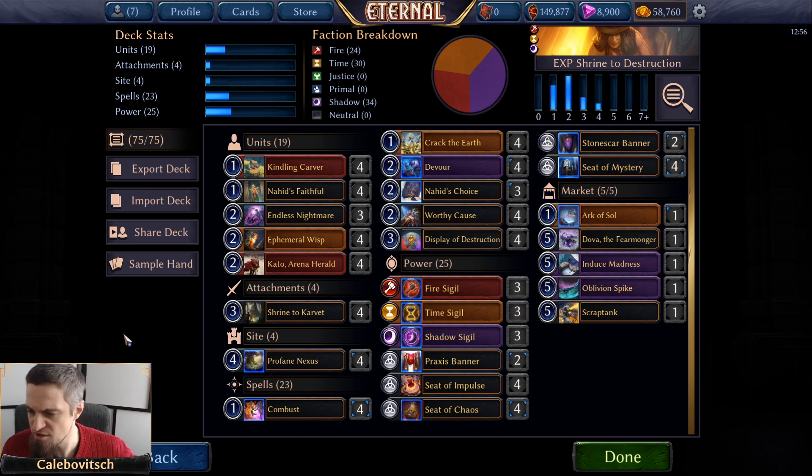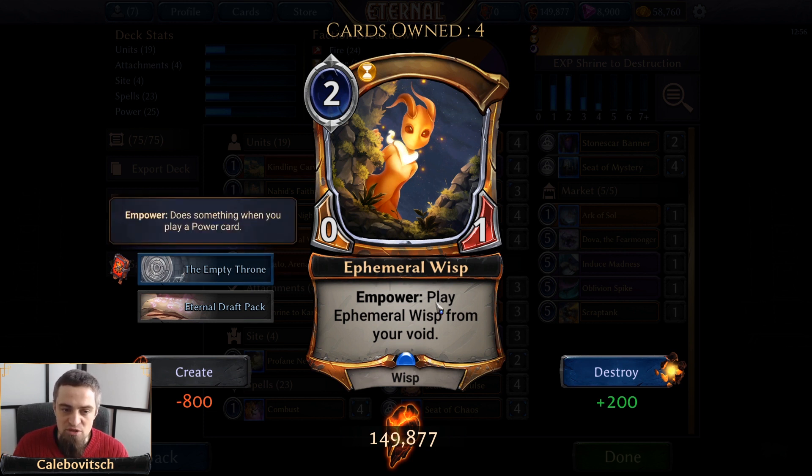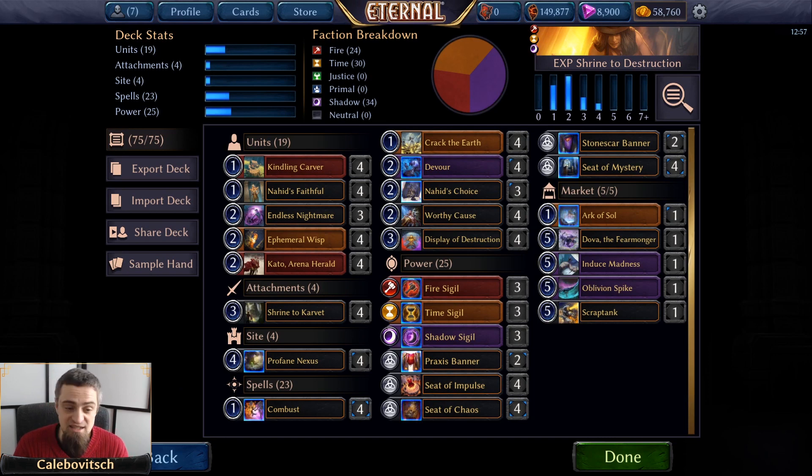For unit production, first up is one of my earlier favorites: Ephemeral Wisp, a two-cost Time zero/one Wisp. The stat line usually doesn't matter — what matters is Empower: when you play a power card, you get to play this from your void into play. This is your sacrificial fodder for all your sacrifice effects. You play Ephemeral Wisp, sacrifice it, it goes to your void, you get the sacrifice effect, then you play a power and it comes back, ready to be sacrificed again and again.